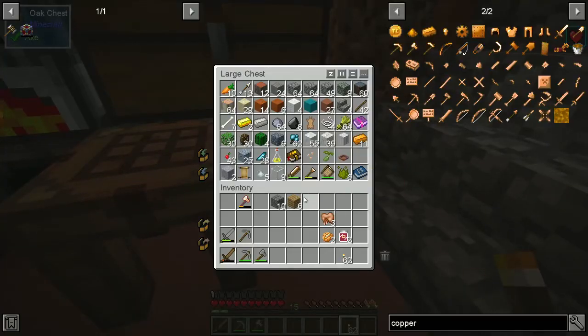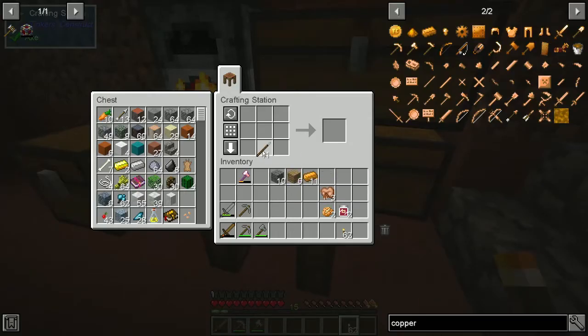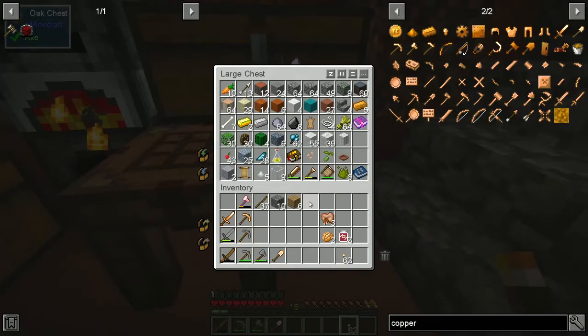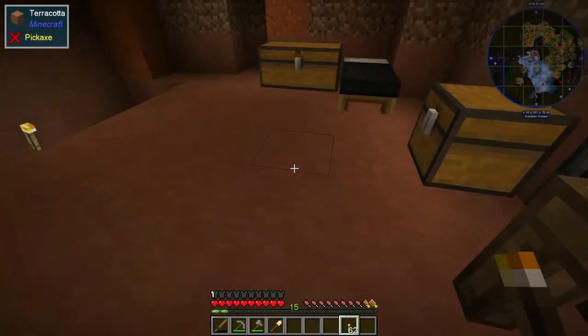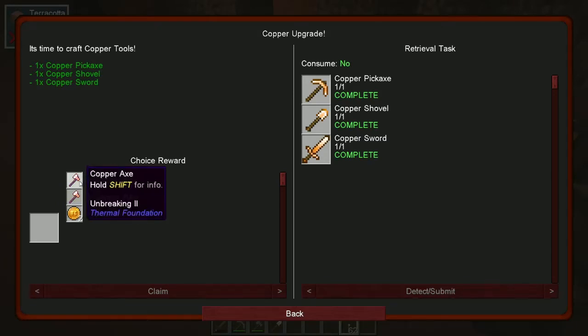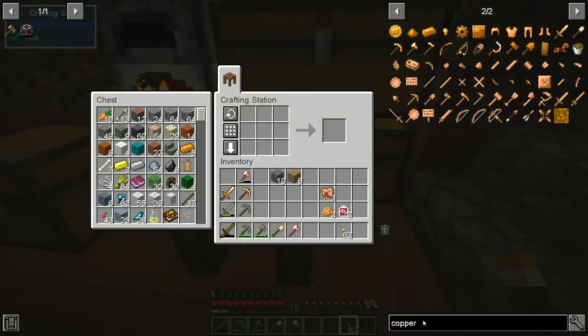So how much copper do we have? We've got gold left and I think we used all the copper - no there's 11. Can I craft what I need with that 11? It wants a shovel - that'll be 1. It wants a sword - that's 2. And a pick - that's 3. That leaves us 5. This has Venom I and the one we can get has Unbreaking II. I wonder if we could actually make an anvil at this point and combine them.